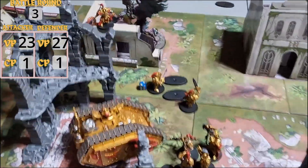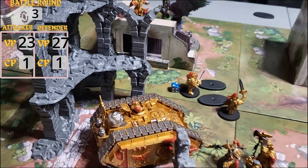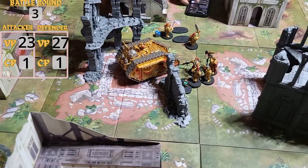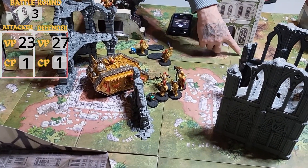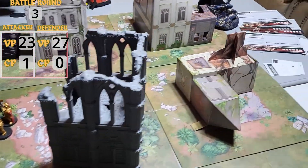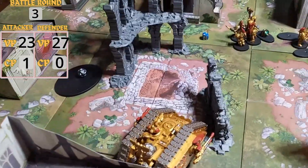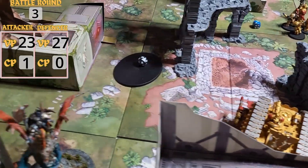Finishing the combat: Kairos did nothing — no Terminators killed. We lost one Blue Horror. The Sisters got annihilated as expected. End of turn — deploy teleport homers. I'll keep that one because I can score it by deploying in this zone. I drew Capture Enemy Outposts. I'm at zero CP; Colt is at one. Round 3 movement: most things are engaged. He deployed teleport homers, these guys moved up to charge Kairos, and the two tanks repositioned.